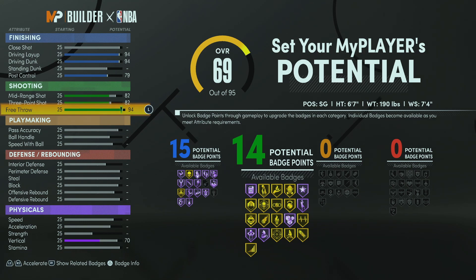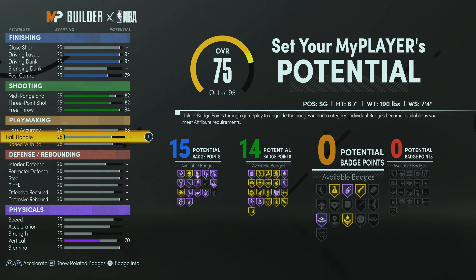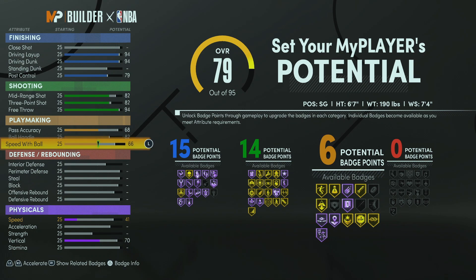Time for playmaking. For pass accuracy, we're going to go with a 68. For ball handle, we're going to go with an 82, and speed with ball we're going with an 86. So far we've got 15 finishing badges, 14 shooting badges, and 10 playmaking badges.